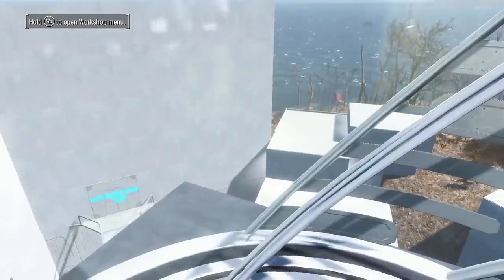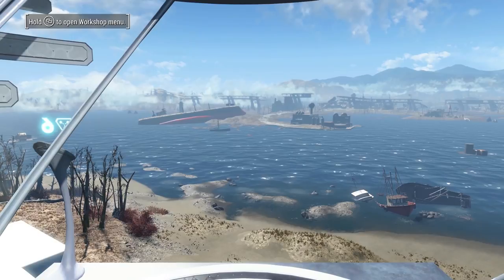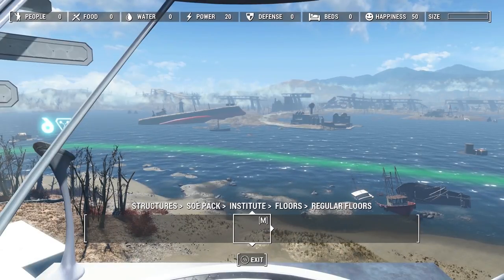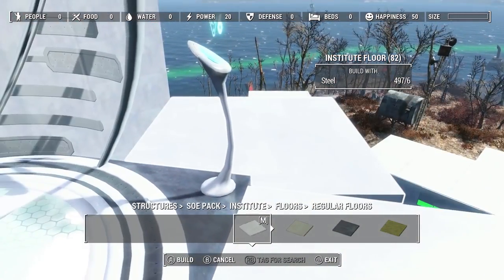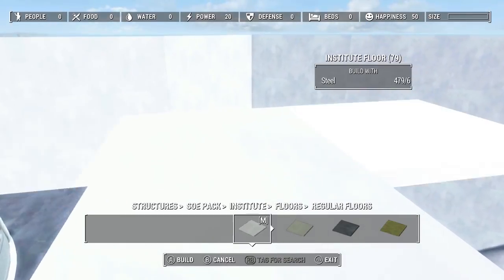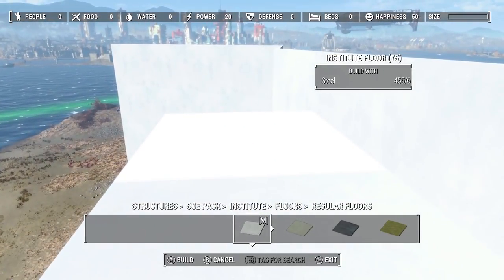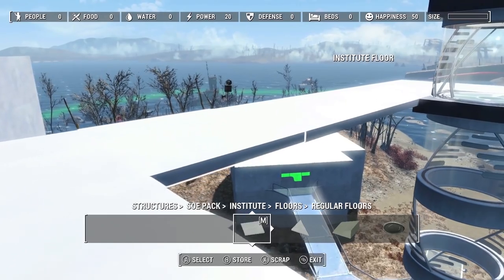It looks like we come out this way, so I need to go back into build mode because I want to put my floor platform out here. For that I've got to go back to SOE and get the institute floors — that nice white floor I like. I'm going to go around this way right now since I have these walls done over here, because I want to see how high I am and see if I need to be going further, which I probably do. Yeah, I think I need to go up at least one more story on this.